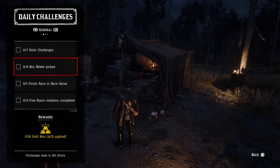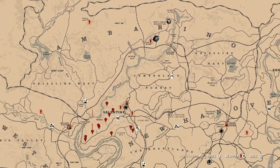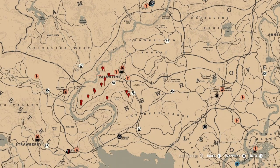First on the list is five Bay Belays picked — those are mushrooms. The best location to find those is near Valentine, in this area right here that's not marked on the map. You only need five and that challenge will be completed.